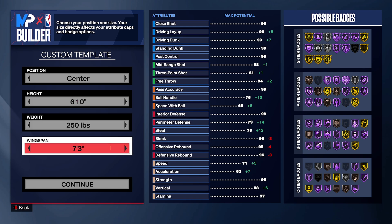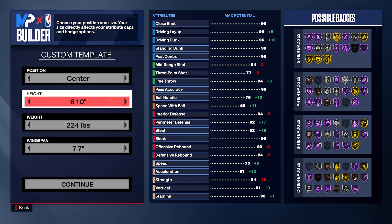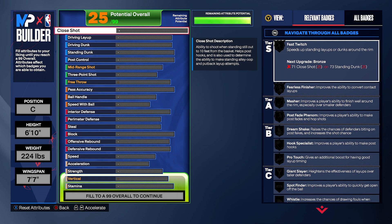Height is 6'10". For wingspan, put it to 77 — don't max it out, just 77. For weight, put it at 244. I didn't want to lower it too much because we need 84 strength — maxed out strength. The 84 strength is going to get you all the badges you need for defense and finishing. 244 weight is perfect: you still get speed and speed with ball. Wingspan at 77, then press continue.